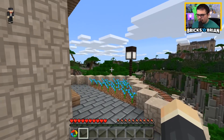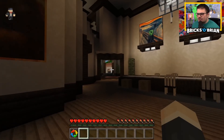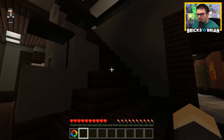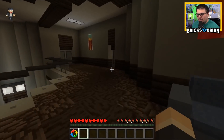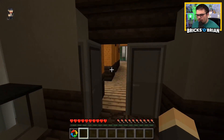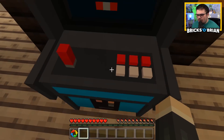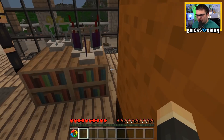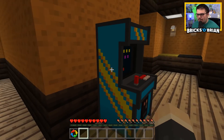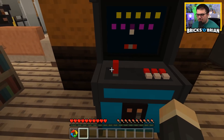We haven't even checked out the second floor yet — floor number two of my big baller mansion. Here we go — the newly acquired mansion for only five bucks on the store. Here's another bathroom. Over here is a game — I can't ride it but that's cool. Oh, it's just like a fake thing — I can walk on top of it kind of. That's pretty cool though. I like that as an item. It's got the Bricks O'Brien colors — blue and yellow — so it's the official Bricks O'Brien arcade cabinet.